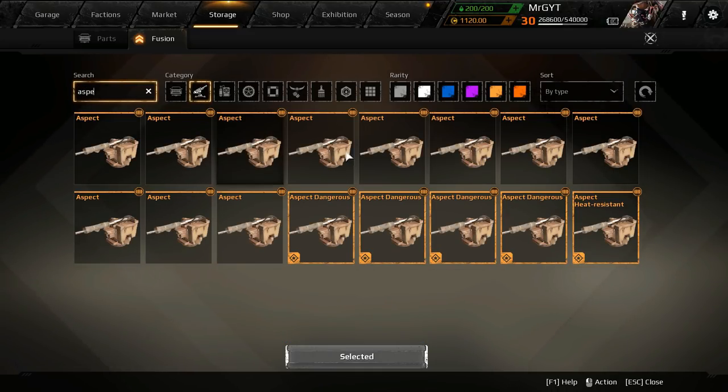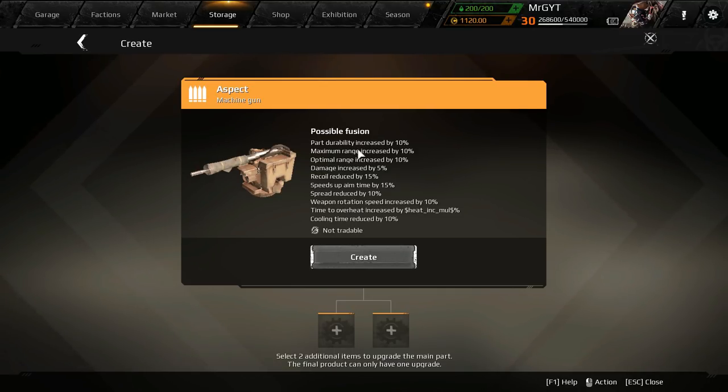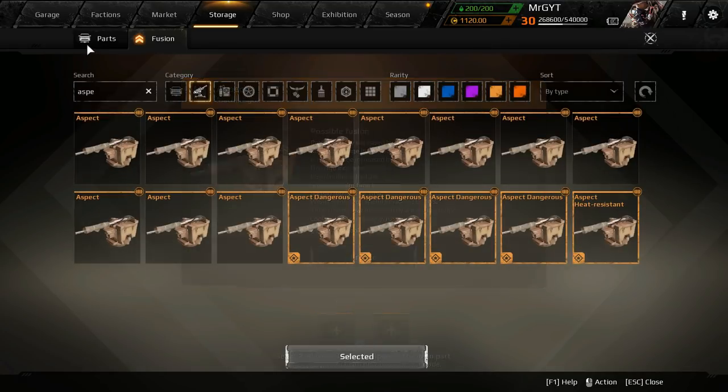For example, if you're going to fuse something like the Aspect, take a look at how many options you have: one, two, three, four, five, six, seven, eight, nine, ten — you have a 10% chance of getting any of the options you want. Most of them are terrible: durability and range not great, optimal range not great, damage increase 5% — sure that's great, recoil — terrible, aim time — terrible, spread reduced by 10% — maybe, weapon rotation speed — terrible. Time to overheat is always a good one, and cooling time reduced by 10% is good too, but it's not worth the money trying to hit those.